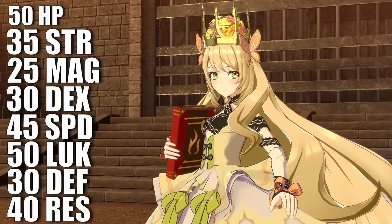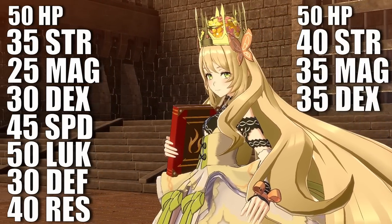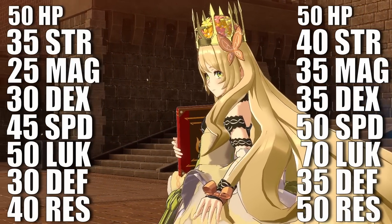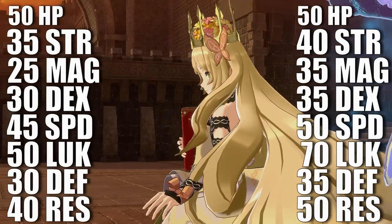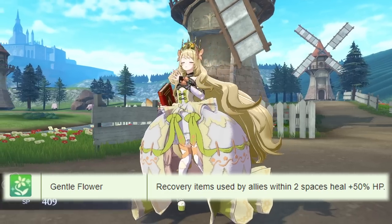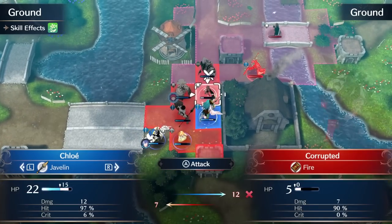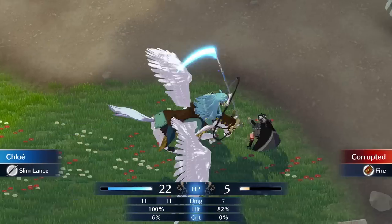Her base class bumps up her stat growths to 50 HP, 40 strength, 35 magic, 35 dex, 50 speed, 70 luck, 35 defense, and 50 resistance. She starts out at level 5, giving you plenty of time to be RNG blessed. Her personal skill, Gentle Flowers, is an absurdly powerful skill in the early game — anyone within two spaces of Selene gets a 50% healing bonus when a recovery item like a Vulnerary is used. This pairs up spectacularly well with another unit we'll be discussing in just a second.